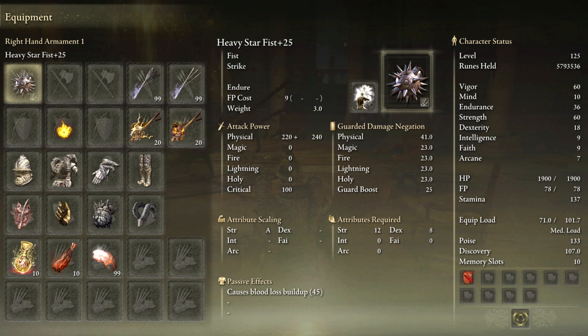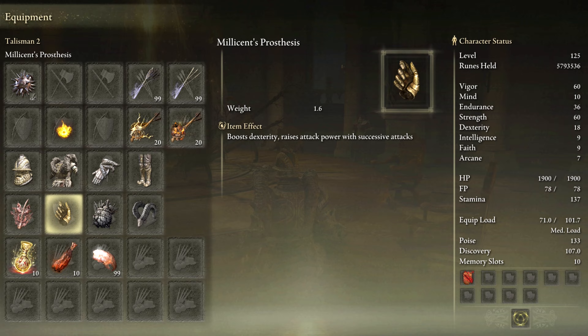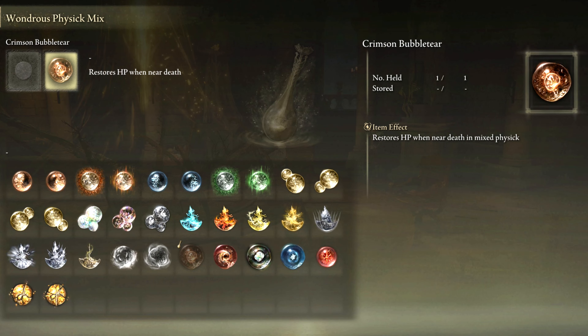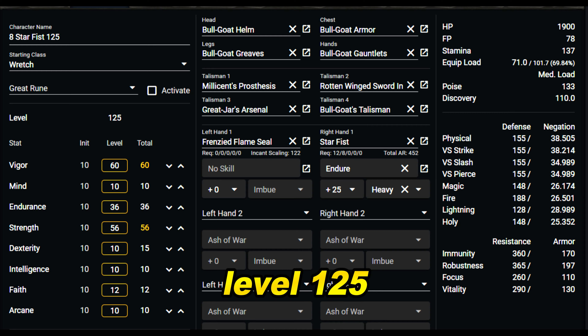I'm wearing mostly Bull Goat for that high poise, got Bull Goat Talisman, Great Jar Talisman, Crimson Medallion, and Rotten Winged Insignia. Sometimes I use both successive attack talismans, because the base damage comes fairly low on fist and claw weapons, so it's good to stack up on damage buffs. By the way, pretty much all of these builds in this video can easily translate from level 125 to 150, or the reverse. Easy peasy.